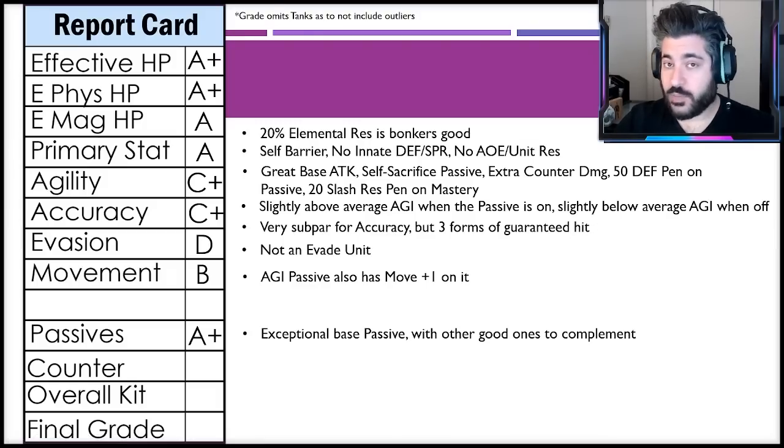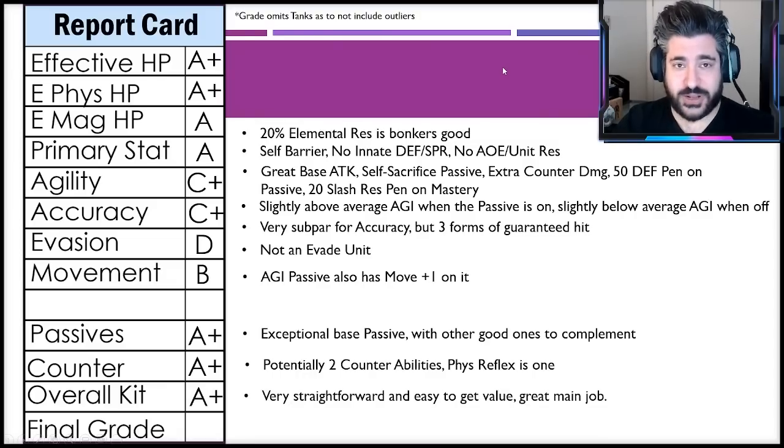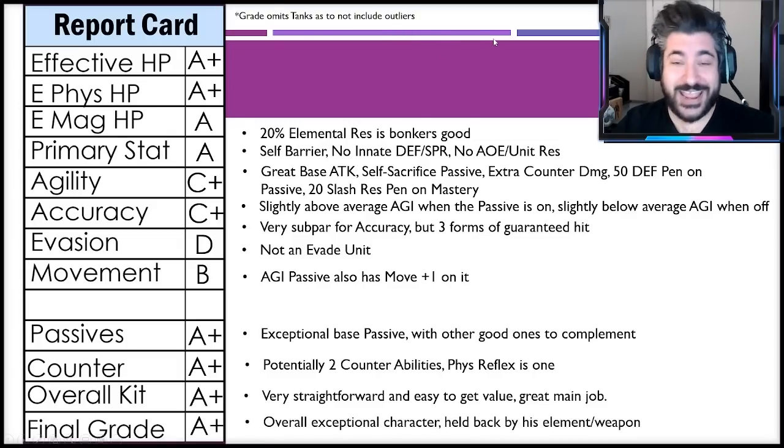Movement gets a B because his agility passive also includes move plus one, giving him some nice capability to flex his movement, which is helpful for certain maps. Passives get an A+: exceptional base passive that you'll have on all the time, with other really good ones to complement it. Counter abilities also get an A+: he potentially has two counter abilities, one of which is physical reflex, and we'll talk about the second one in a moment.